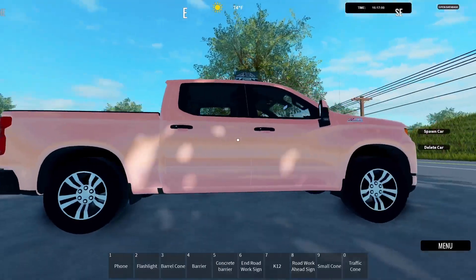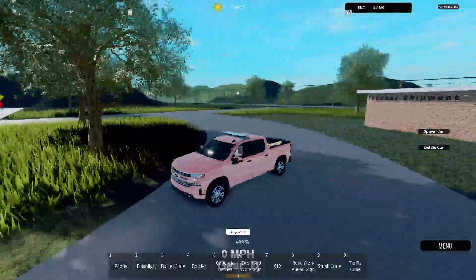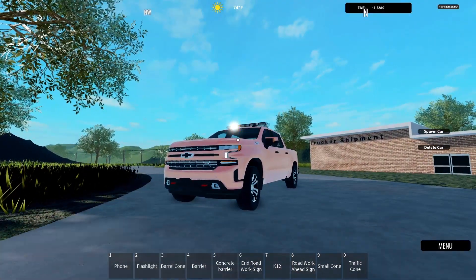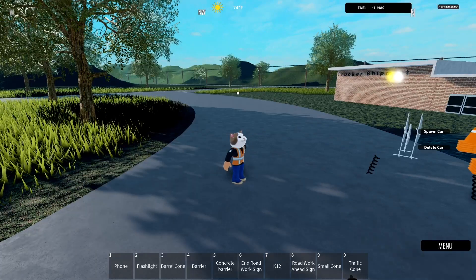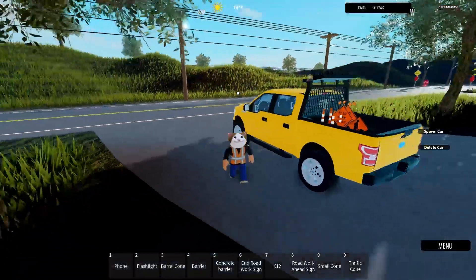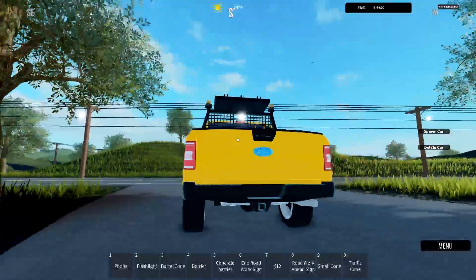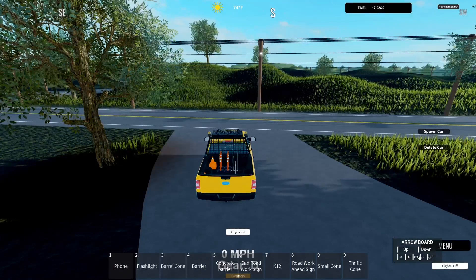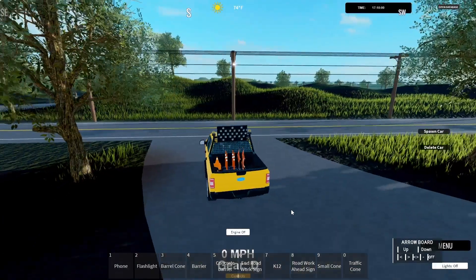As you can see it is a pinkish-orange color with the light bar on top and your barriers and cones in the back. It has no sirens but it has lights which are yellow and white. You also have your uniform which is also pretty cool. Then there's the Ford F-150 Traffic Enforcer - oh my goodness, this is a monster. You have your road work signs, your cones, and this would be used to tell people where to go if there is traffic.